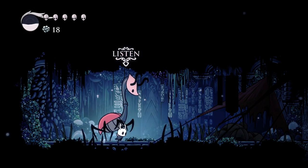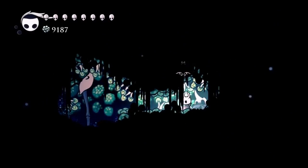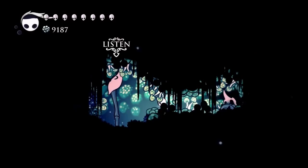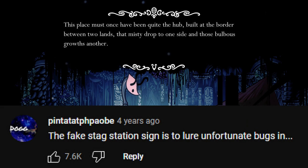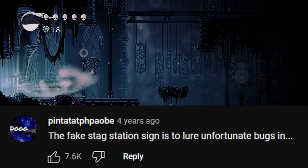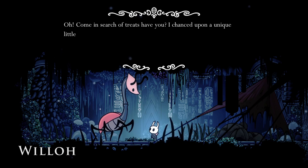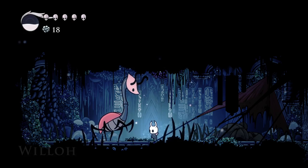Willow's Secret. Willow is an NPC found at the Queen Station eating fungi from the ceiling. She seems like a sweet character until you get the Monarch Wings and jump up to where she eats from, revealing a hidden platform with a corpse that reads 'please not food' when Dream Nailed. Using the Dream Nail on Willow herself shows she's thinking about eating the Knight but compares it to how bland other bugs taste. Additionally, the Stag Station sign right before this room could be used to lure unsuspecting bugs into her camp, adding a darker layer to the lengths she'll go to catch prey.